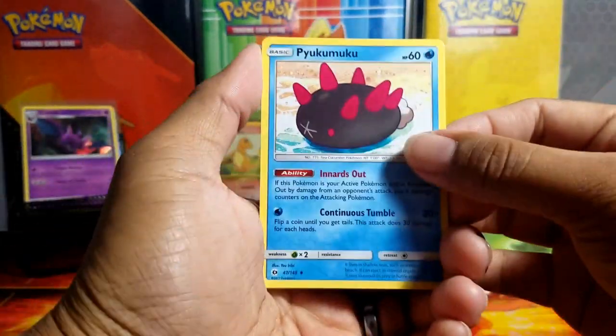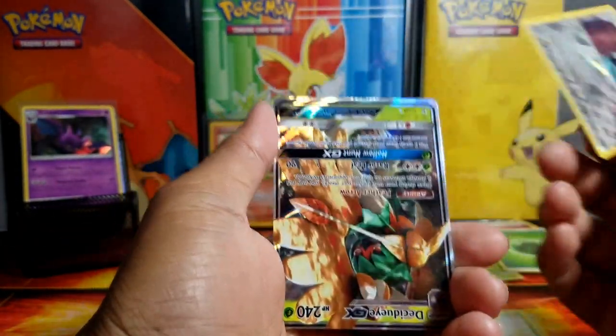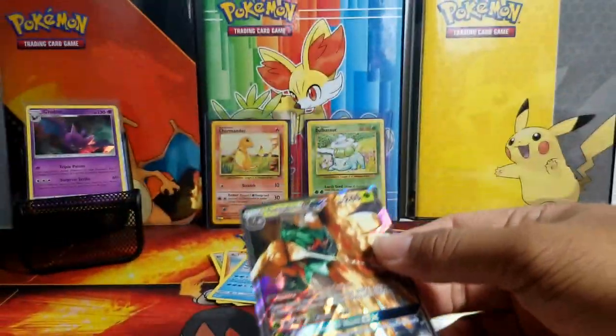Alright, last pack - Pyukumuku, Great Ball, Dart Frog, Pikipek, and an upside down - this is cool!